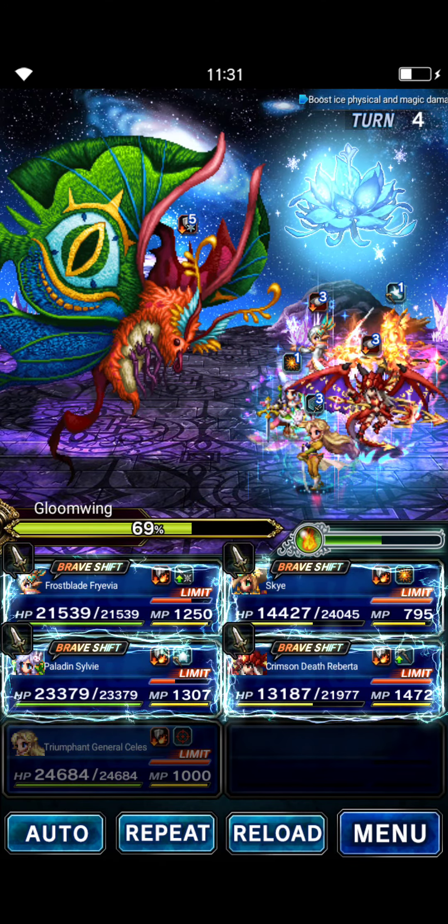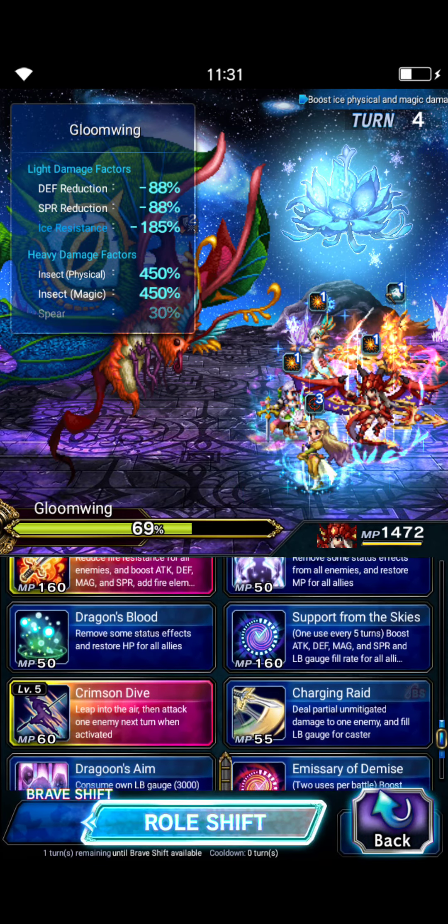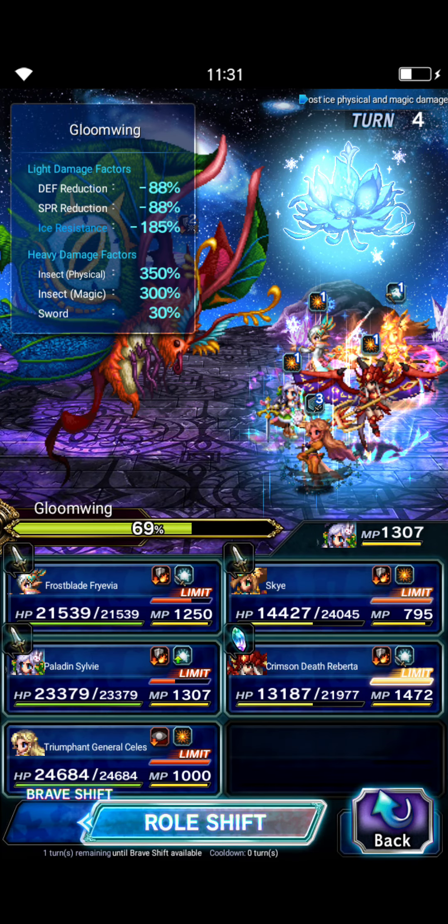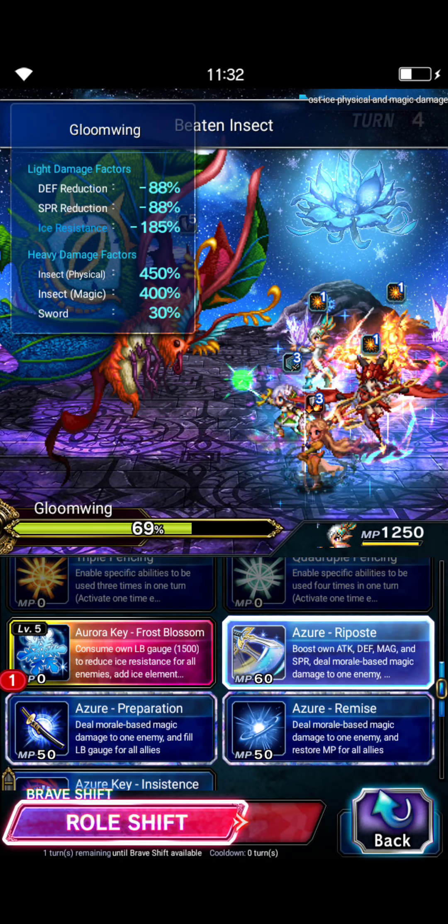We can now berserk for the rest of the fight. We're going to give some bigger insect killer to Roberta, bigger stat buff to Roberta, and then Paladin's Offense. Fravia this turn is just going to do Blossom, Riposte Remise, and Insistence again. We're going to triple Bolting Strike with Fravia and end with Frost Blossom. Sylvie is going to triple Bolting Strike, then we'll send them off and drop the jumpers.